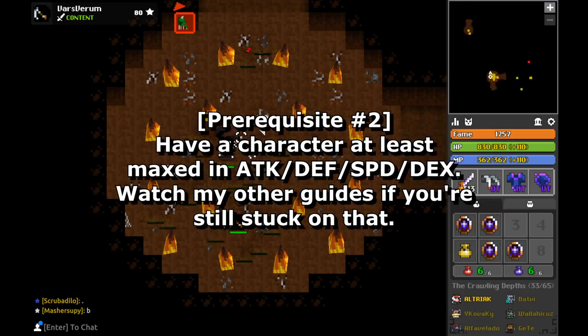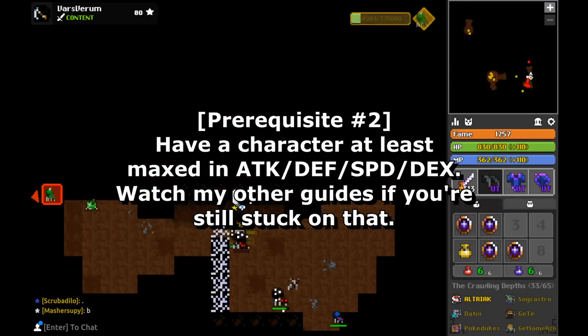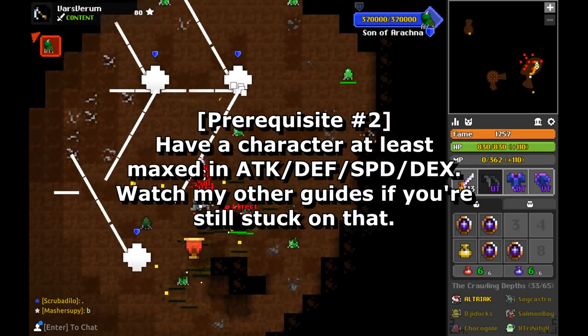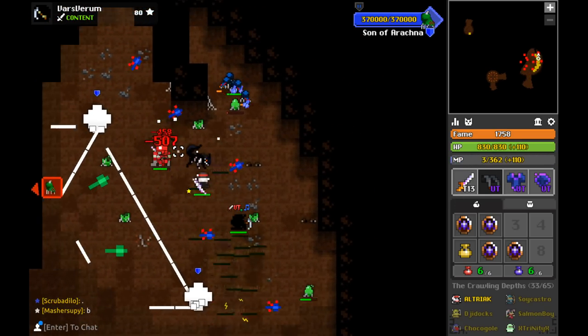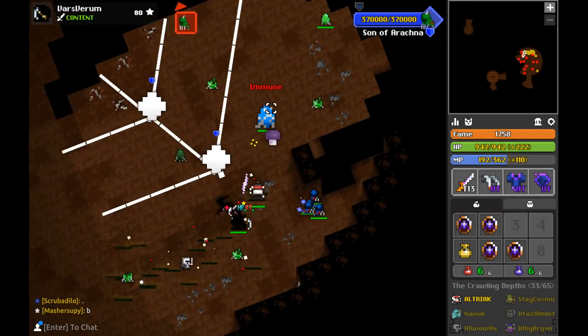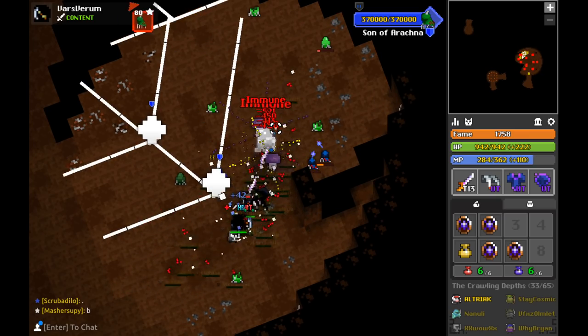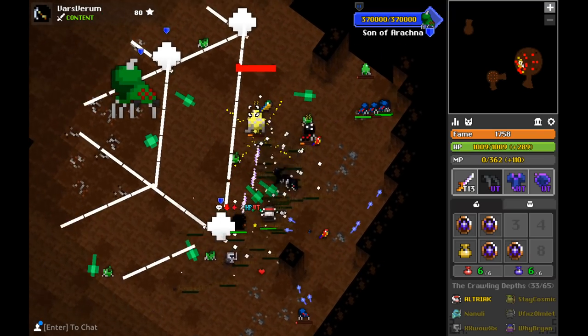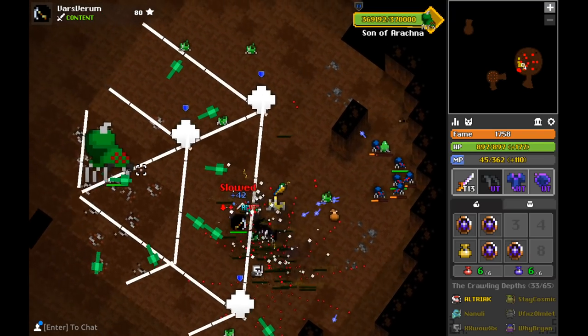Number 2: watch my other videos. In terms of where you should be at this point, I expect you to at least meet the stat requirements for the discords, which means attack, defense, speed, and dexterity should be maxed. Check out my two guides on how to properly max those if you'd like. You should also have some basic equipment — my recommendation is tier 10 weapon, tier 4 ability, tier 10 armor, and tier 4 ring. All four of these are really easily obtainable in the godlands dungeons.